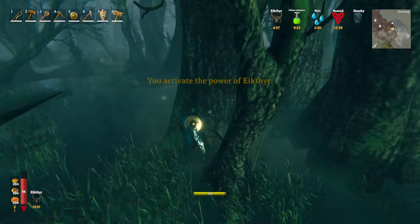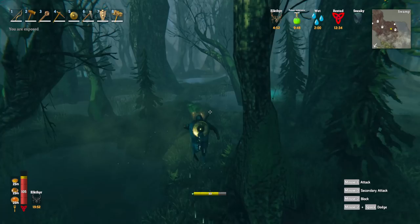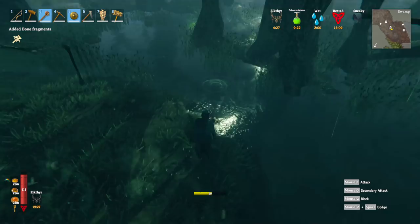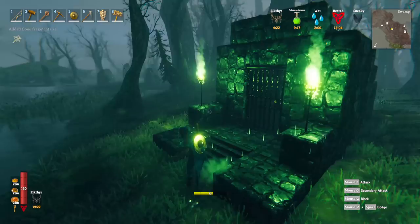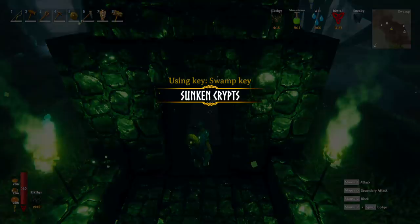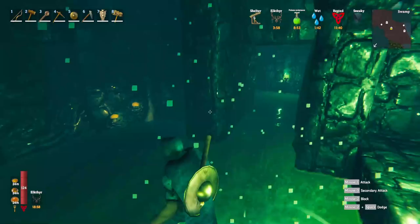As soon as I get to the swamp I drink my poison mead, eat my food, and use my Eikthyr power — those are the first three things to do. This crypt in front of us has some skeletons outside, which is pretty common. The mace does great damage to skeletons as they're weak to blunt. Here we are from the front — these green lights make crypts easyish to find. We can open the gate using the swamp key and head inside.